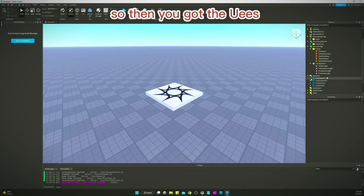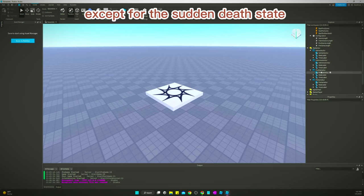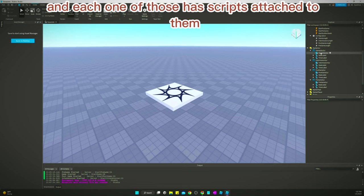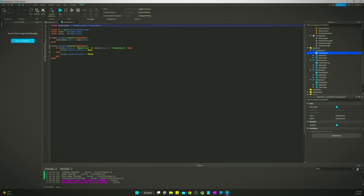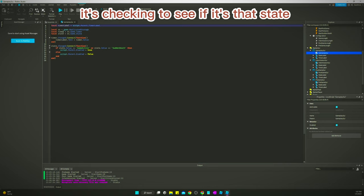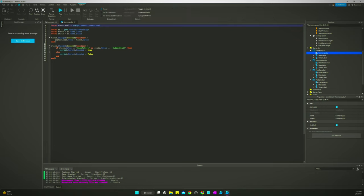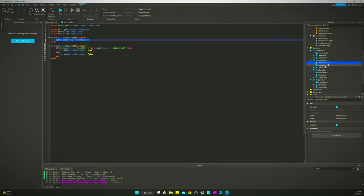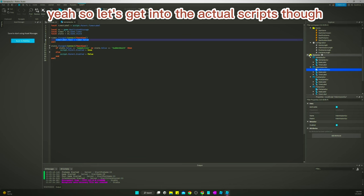Then you've got the GUIs for each state, except for the sudden death state — because it uses the same one as gameplay. Each one of those has scripts attached to them. We're not going to get into those in detail; all they're doing is checking whenever the state changes to see if it's that state and then activating the GUI for that state. Just trust that it works — it's not complicated, but if you need to look at it and tweak it, feel free.